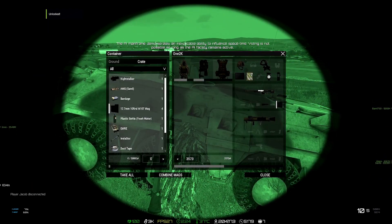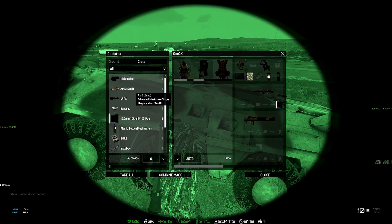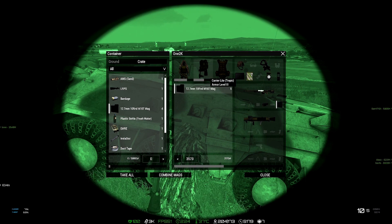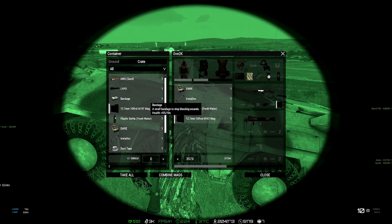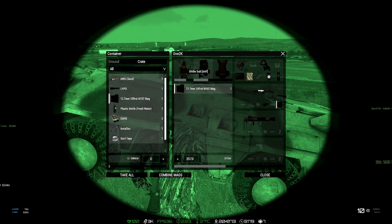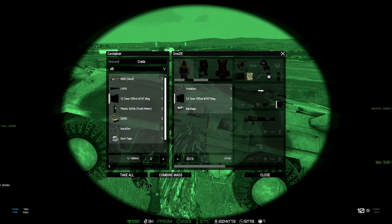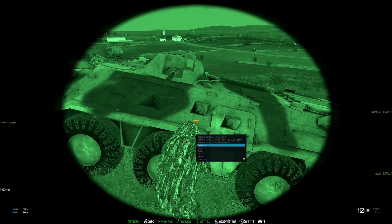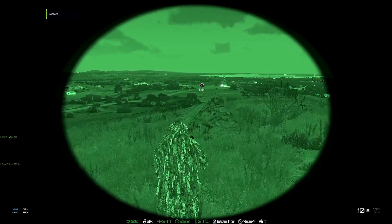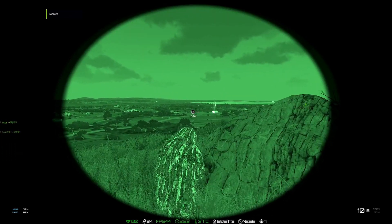We're going to have to change the scope because we're in night mode. The Night Stalker scope I have actually has a night vision mode and I think a thermal mode as well. We'll take a couple of mags and a bandage. We don't need any food at the moment — as you can see in the bottom left, we're at 69 to 71 percent for hunger and thirst. As long as we've got some medical, we're okay.